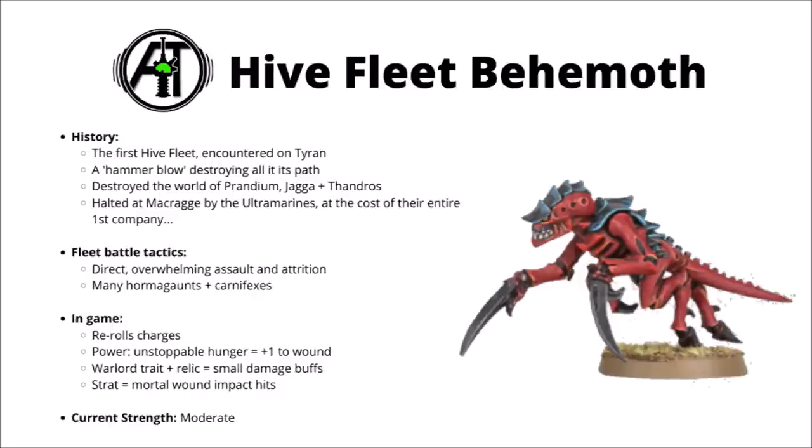The unstoppable reign of Tyranid vessels consumed many systems including Thandross before coming into full contact with the Ultramarines' forces at the Battle of Prandium, where it was revealed that the Codex Astartes was woefully inadequate for dealing with the Tyranid menace. Despite the best efforts of Marneus Calgar and Inquisitor Crickman, the marines were brutally beaten back and Prandium was utterly devoured. In this post-Prandium state the Tyranids advanced on Macragge, where they were finally halted by the Ultramarines chapter despite the assault on the Polar Fortresses claiming the lives of every veteran of the first company.